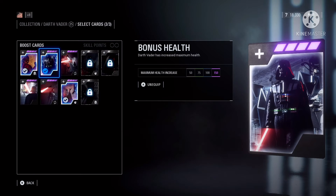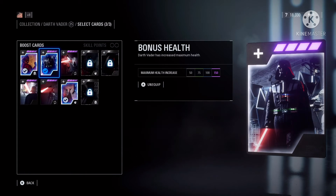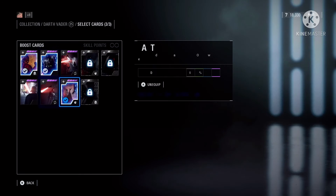And next is Bonus Health. Darth Vader has increased maximum health. At purple, he has 150 more health, and if you use the Furious Resilience, you basically get like 1,200 health with both of these combined, and that's really, really good.